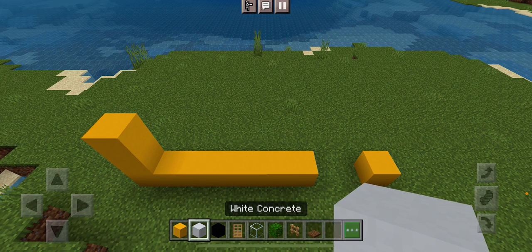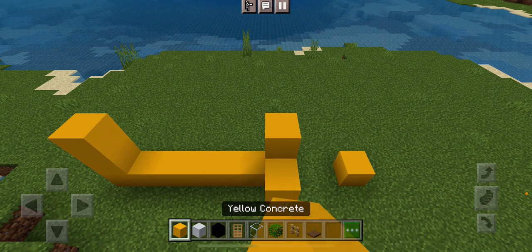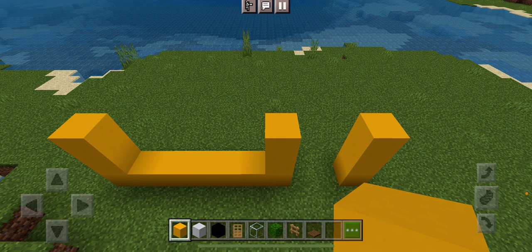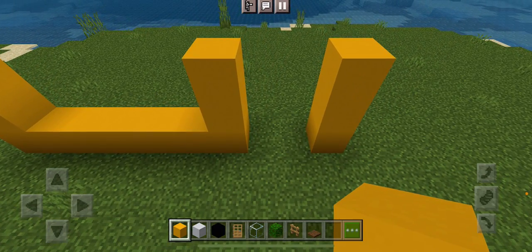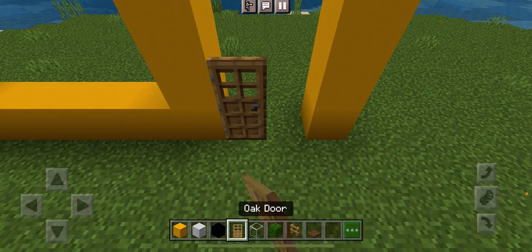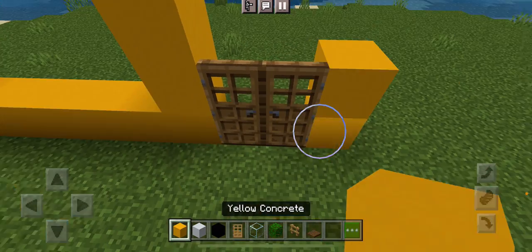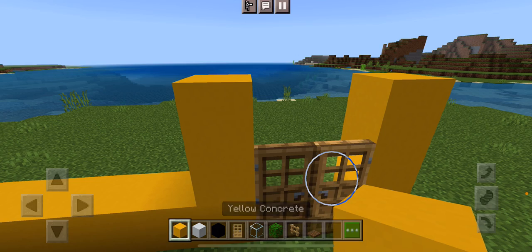And then all you do is you quickly fill this part in. I'm going to give you a quick time to get everything you need — time is over, should have paused. So you're going to put your oak doors like that. You can use whatever doors you want, but I think nice classic doors will do.